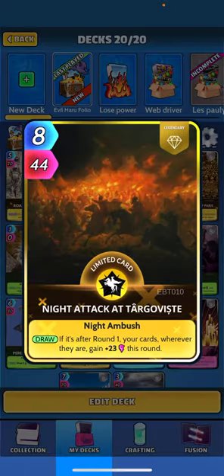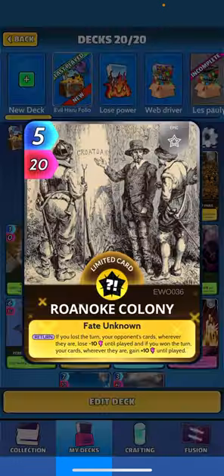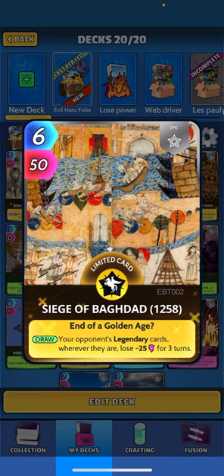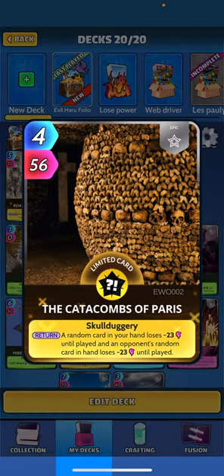Our last legendary card is going to be Night Attack — when drawn, if it's after round one, your cards wherever they are gain plus 23 this round. Other cards: Roanoke Colony, just a fantastic card — can go either plus 10 on your entire deck until played or minus 10 on your opponent until played. Siege of Baghdad — when drawn, your opponent's legendary cards wherever they are lose 25 for three turns. And the Catacombs of Paris — when returned, a random card in your hand loses 23 and your opponent's hand as well.